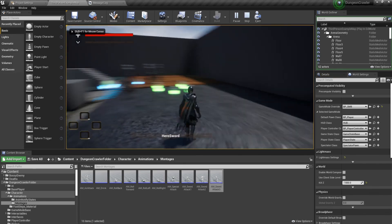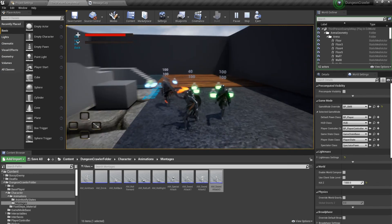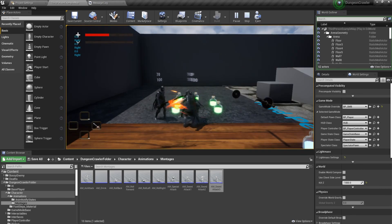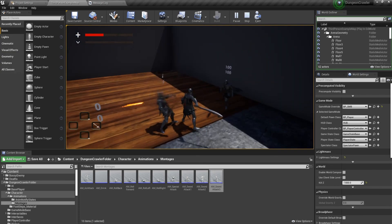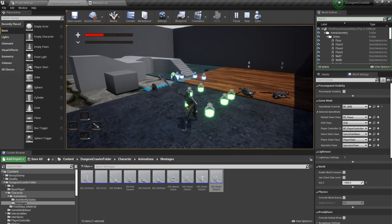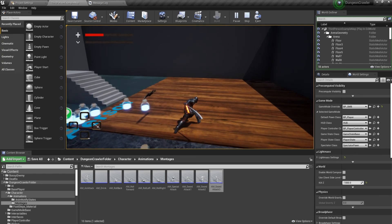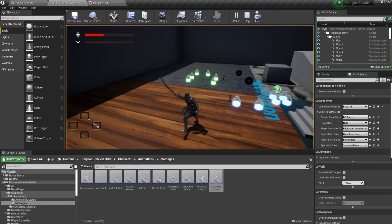Make sure enable root motion is set to true. With all these enabled, you should not be moving. There's a quirk there we'll fix later. Now we cannot move at any of these animations.